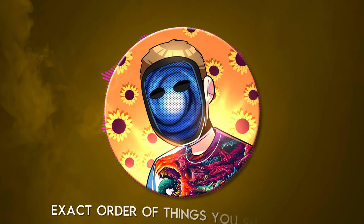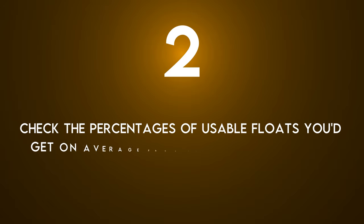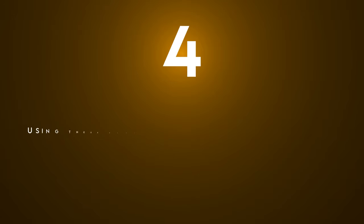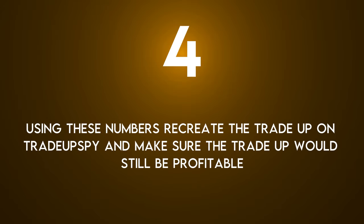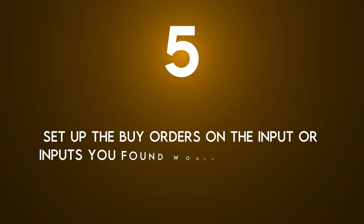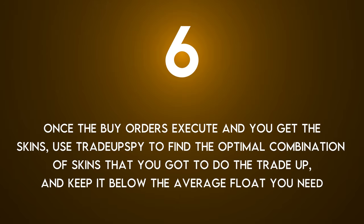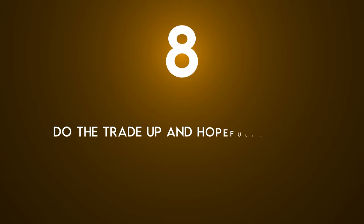Here's a quick recap of the exact order of things you should do. One: find a potential trade-up. Two: check the percentages of usable floats you'd get on average from the inputs using CSROI. Three: calculate how much money you'd actually lose from bad floats for each of the potential best inputs. Four: using these numbers, recreate the trade-up on TradeUpSpy and make sure the trade-up would still be profitable. Five: if it is, set up the buy orders on the input or inputs you found would work the best. Six: once the buy orders execute and you get the skins, use TradeUpSpy to find the optimal combination of skins to do the trade-up and keep it below the average float you need. Seven: sell back the skins you didn't use for market price. Eight: do the trade-up and hopefully profit.